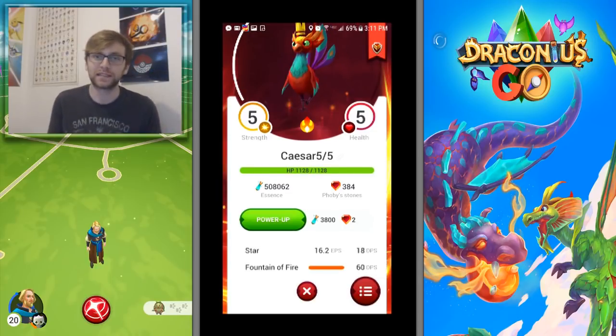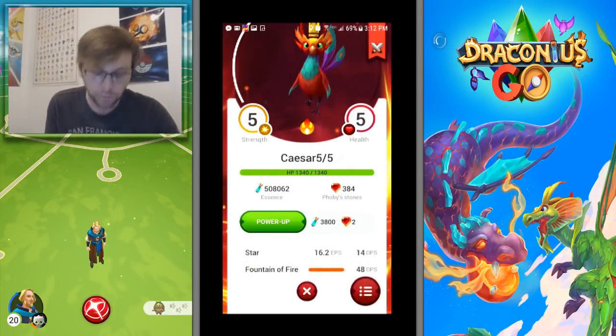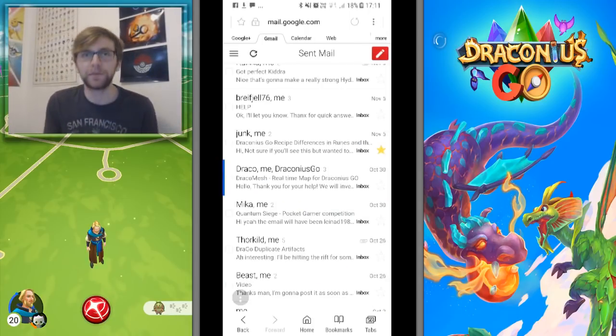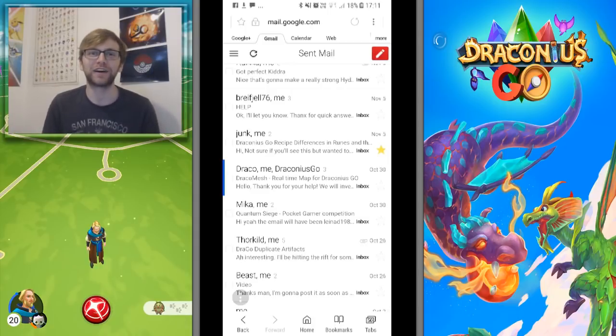The defensive Caesar has significantly lower HP than the attacking Caesar's 1,340. This is further proof of hidden stats being in the game — CP is not solely determined by visible stats. We still have no IV checker. If anybody has two five-fives of the same type at the same level with different CP, let me know. Kratos, please do the battle test — take 10 hits and see if there's a difference in defensive stats. That would be great to know.